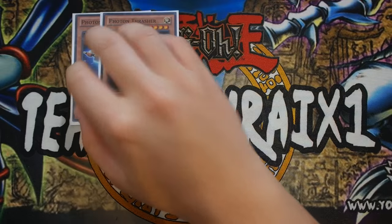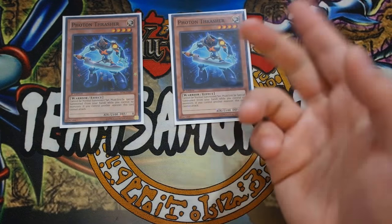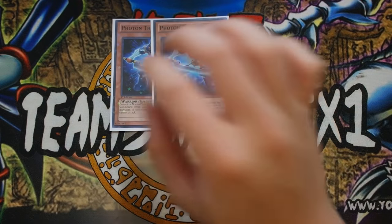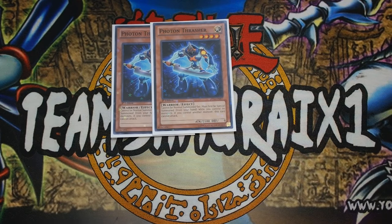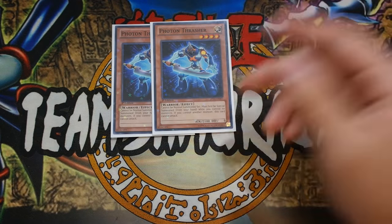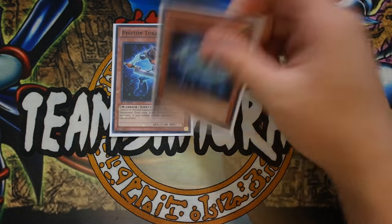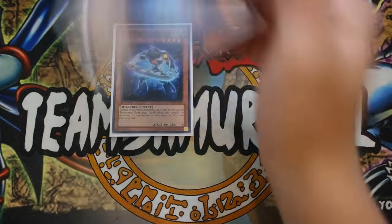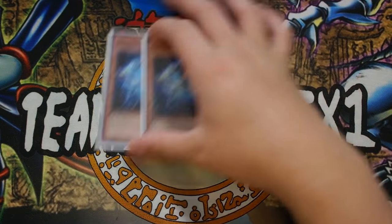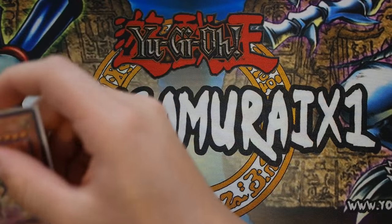For support engines, double Photon Thrasher - a very solid card. It's your one-card out to Kirin, which is great. You special summon Photon Thrasher, enter battle phase, and attack. This forces Kirin to tag out because Photon Thrasher has 2100 attack, 100 higher than Kirin. If they bounce it back, you special summon it again and go into your combo plays from there. It's also a free special summon and it's LIGHT attribute, which is great. Double Photon Thrasher.